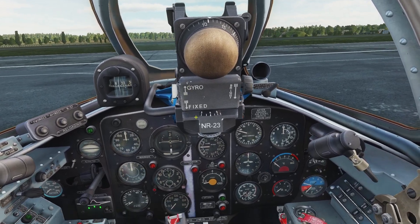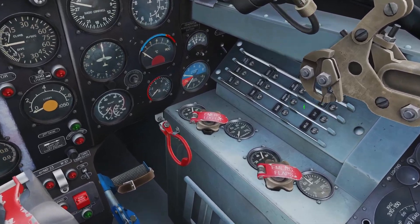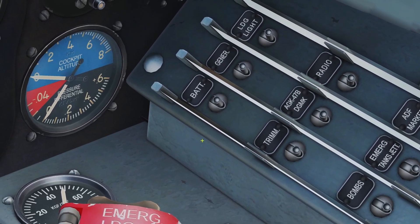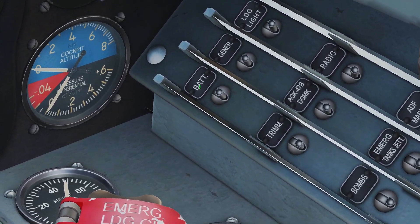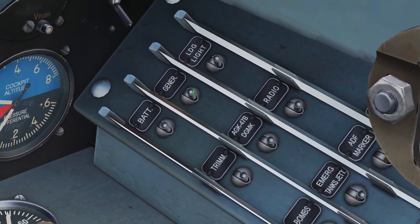So now that the ground power is connected, you've got to turn on all your switches. Over here is the electrical panel, and you want to turn on every switch except for this first one here, which is the battery, because we do not need the battery right now since the ground power is connected. So just turn on every other switch here.